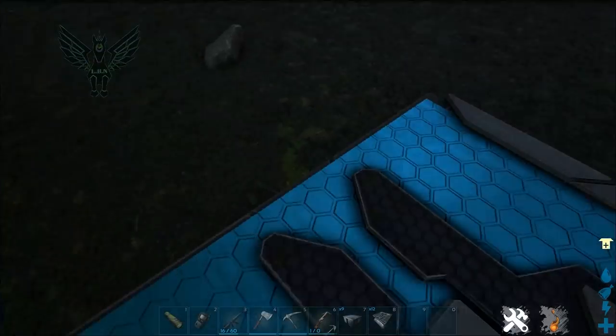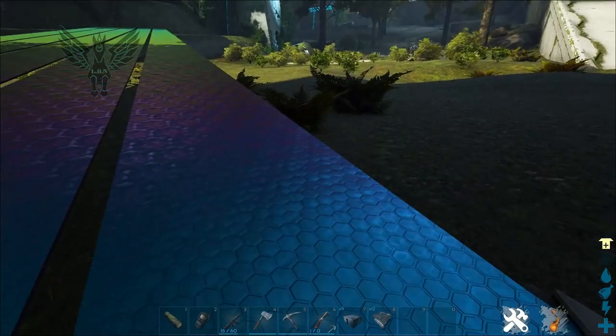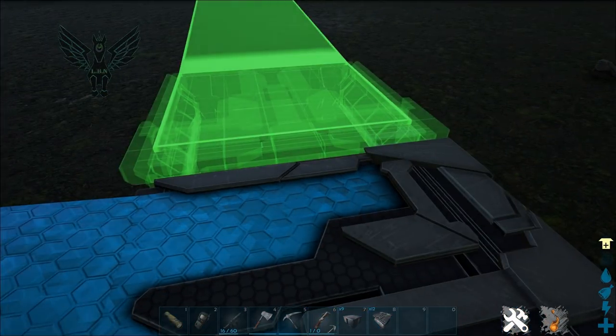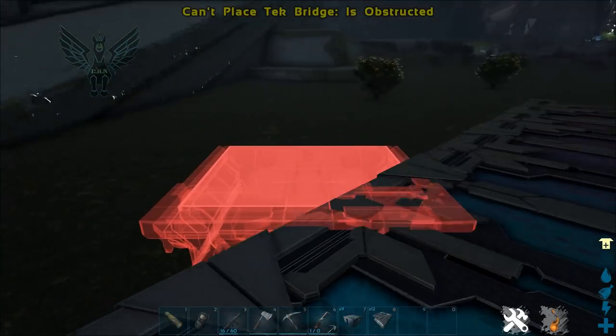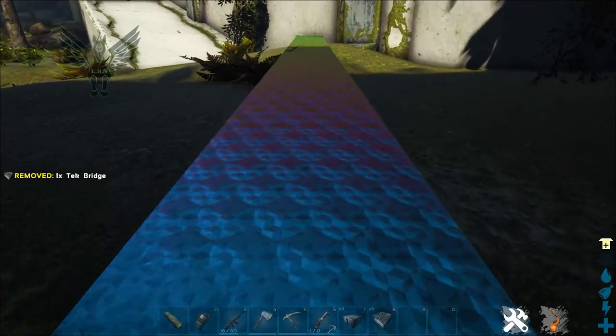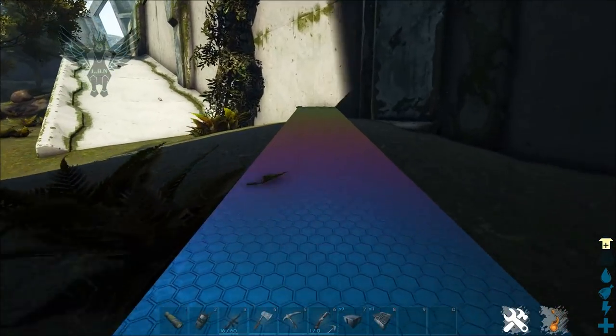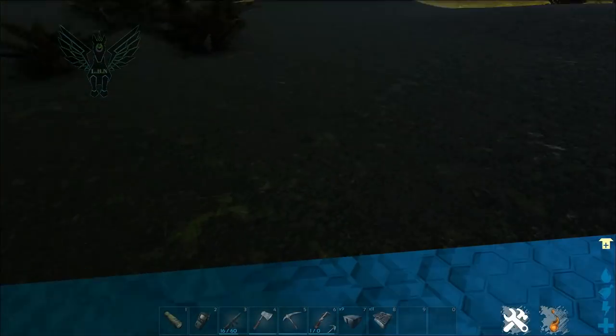As you can see: set pin code, deactivate — it just closes it. Then you can activate it and it opens again. I see the benefit to that with platforms because you're safer up high. Nothing can get to you unless it's a corrupted dino, and corrupted dinos especially will come after these and destroy them because they only have about 15,000 health — so they can be destroyed pretty easily. Just be aware of that.